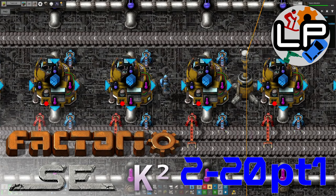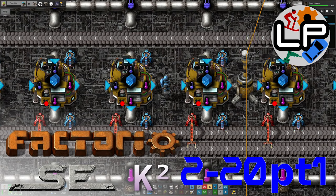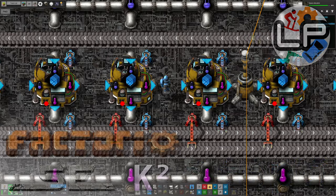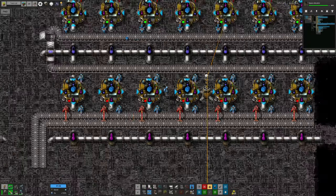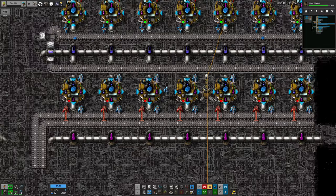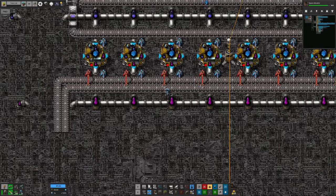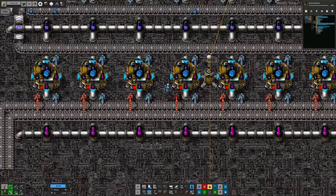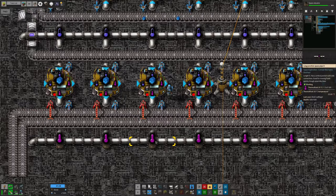Hello everyone and welcome to Lawrence Plays Factorio Space Exploration with Crestorio 2. In the last stream I made some progress towards getting Astro Science 3 up and running. I put in some machines along here and fed some belts to them, and there is nothing on those belts. Let's have a look into why there's nothing on these belts.